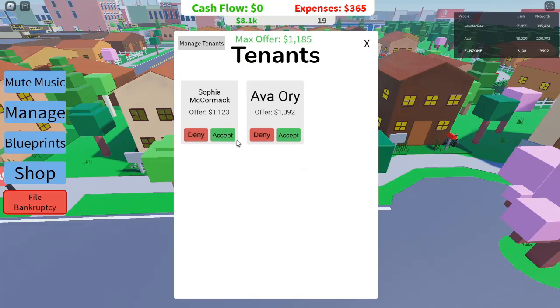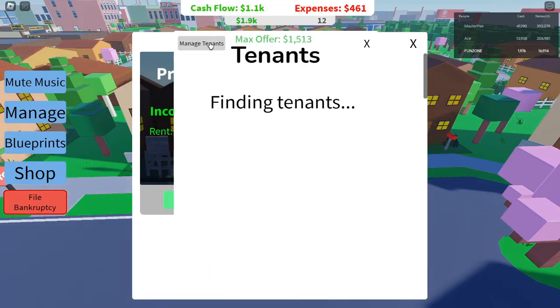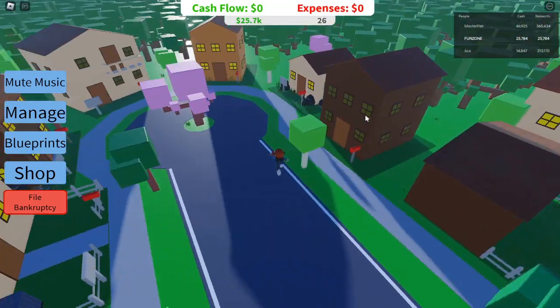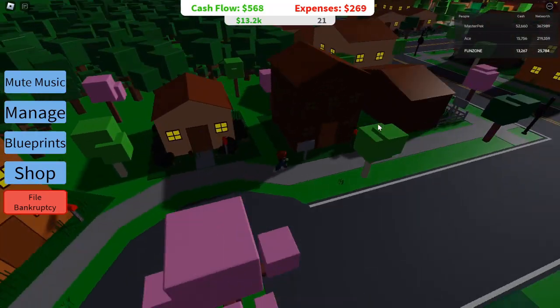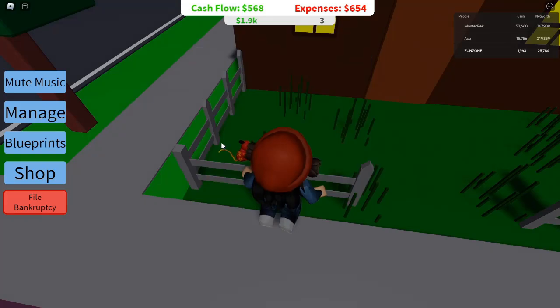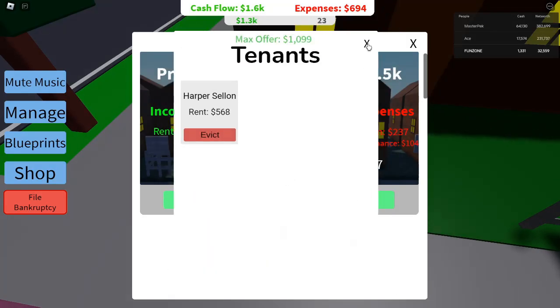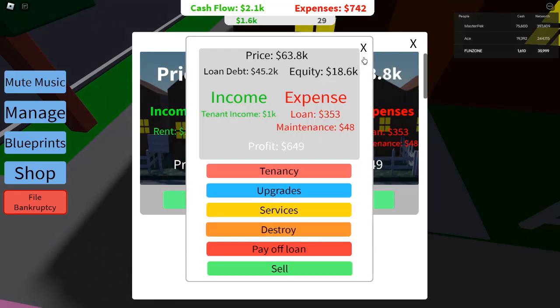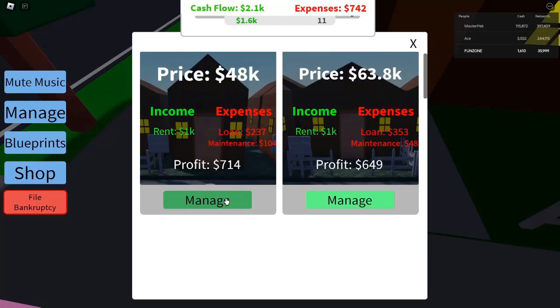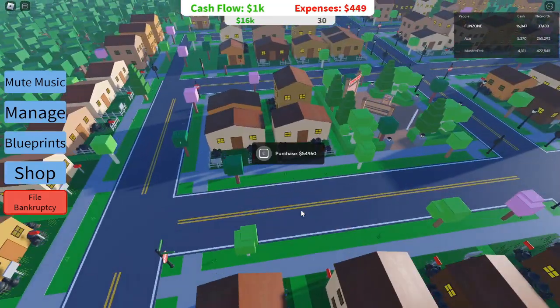Transitioning to Pro: Leveling Up in Roblox Investor Simulator. Now that you have a stable cash flow and are comfortable flipping properties, it's time to level up from noob to pro. In this phase, you'll need to start thinking about long-term strategies, diversification, and of course, using blueprints to maximize profits. Diversify Your Investments: a key to success in Roblox Investor Simulator is diversification. As you earn more money, don't stick to just one type of property. Expand your portfolio by purchasing different kinds of businesses. Gas stations, restaurants, and retail stores all offer unique opportunities for profit. Diversification not only spreads your risk but also helps you learn how to manage different types of properties and businesses, each with its own challenges and rewards. By now, you should be looking for bigger deals and properties that offer higher returns.